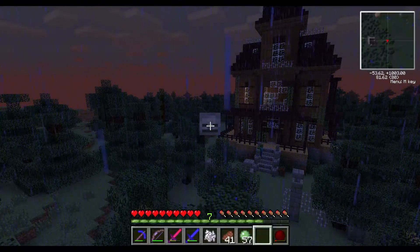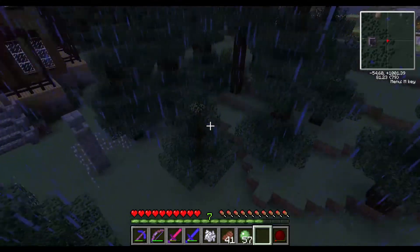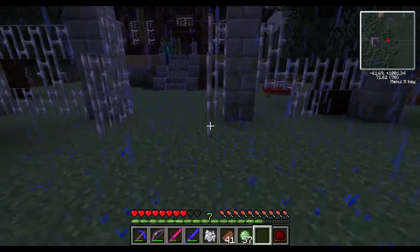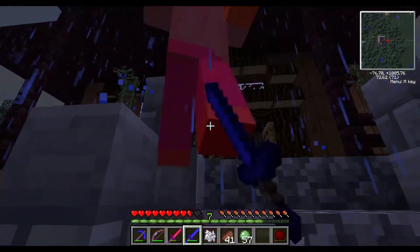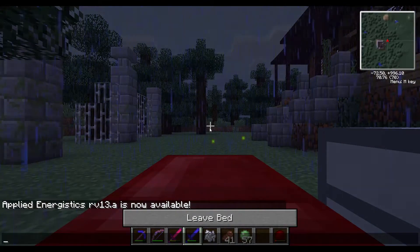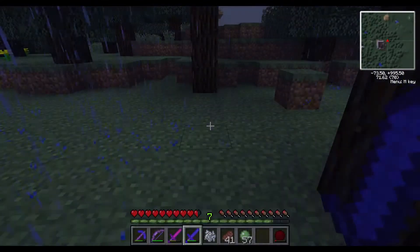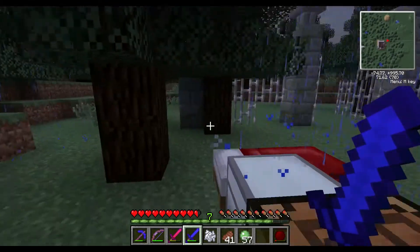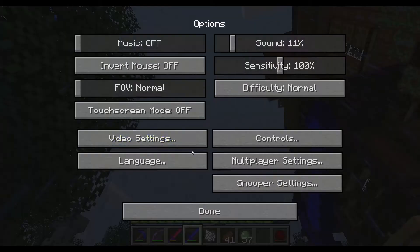I'll tell you what, can we quickly jump in that bed and stop this rain? Because I do not like this rain one little bit. Get rid of that rain — go away. It was nice for an opening but we want you gone. Let's turn this up as well. Oh, it's very very quiet now. There you go.